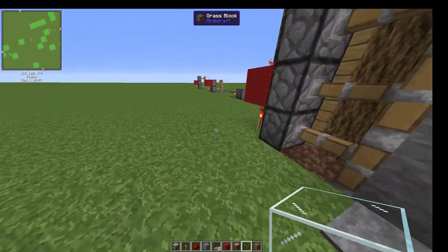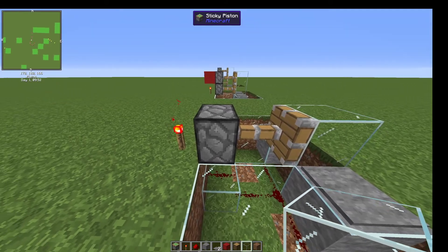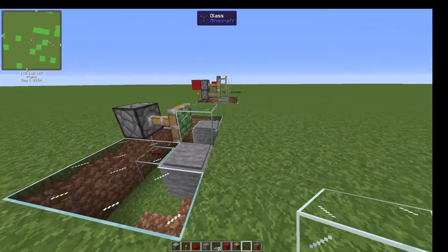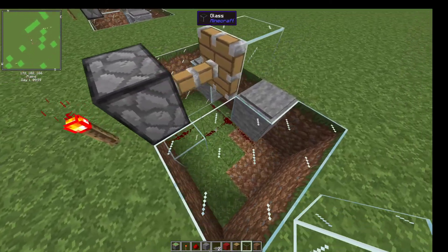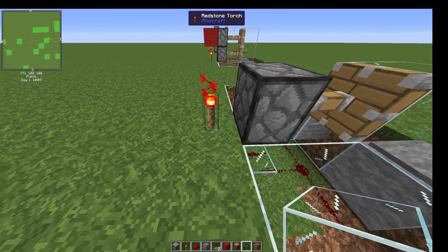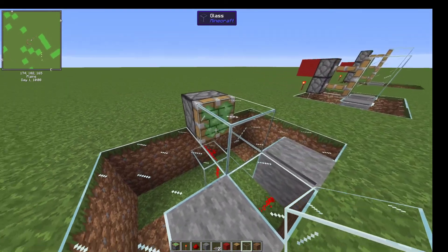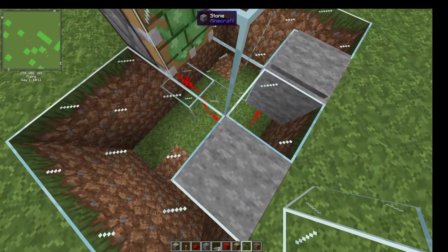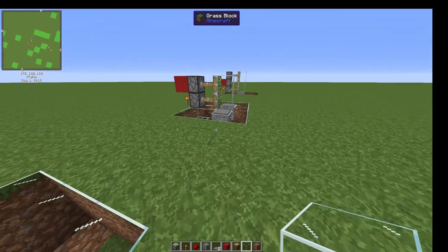The way this works: over here you have the piston itself, and then you have the redstone torch behind it powering it. We have redstone going directly into the block below the torch to disable it. So when I stand on this, that torch turns off causing the piston to retract.